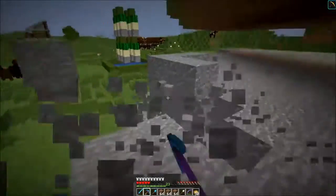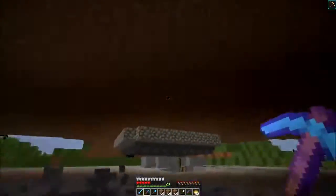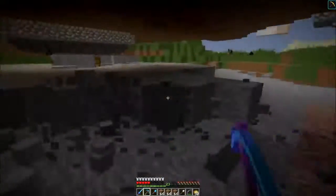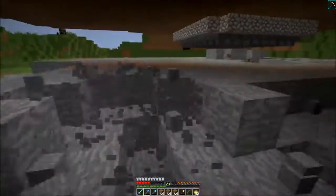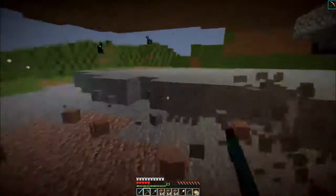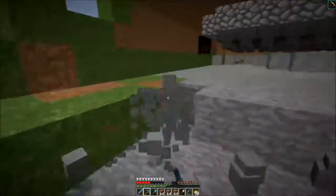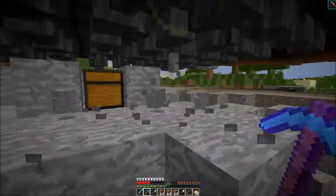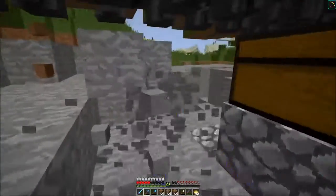Next thing to do is dig out this stone. All the dirt is gone and we just have all this stone and andesite and horrible horrible granite to get rid of, and then we will have the area for the frying pan. Let's make sure we don't accidentally destroy anything important over by the iron farm — okay, good to go.